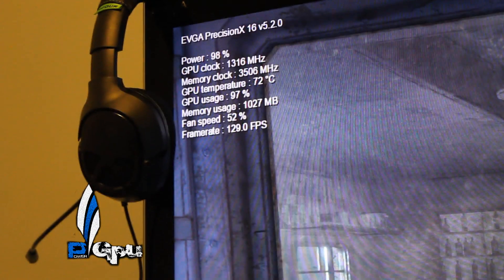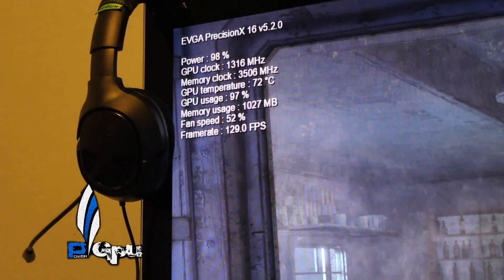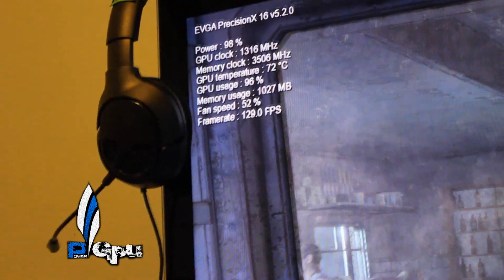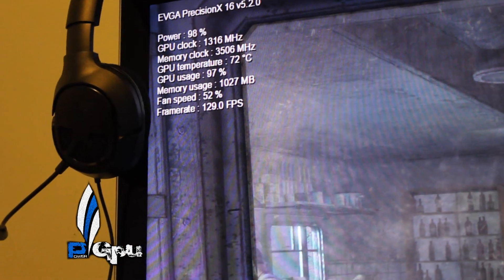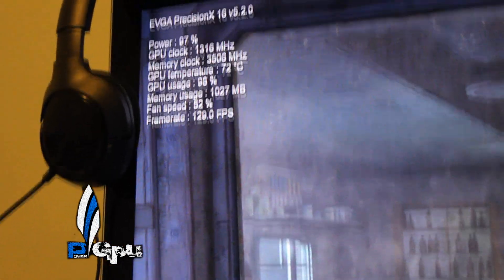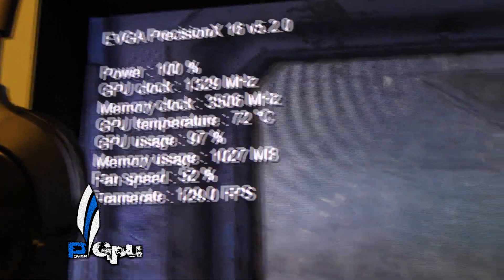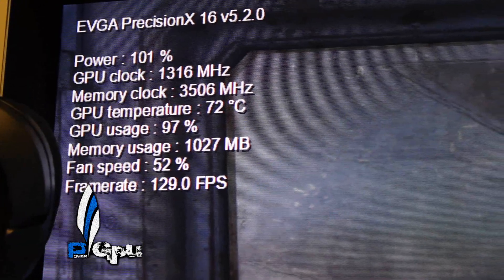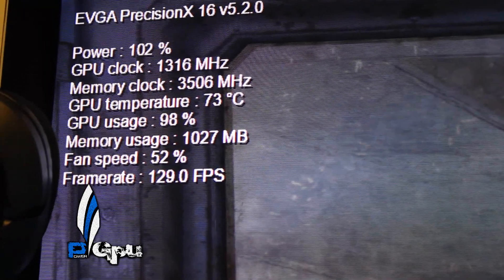I'm actually running a benchmark of Metro Last Light right now. As you can see, it's been running for about 35-40 minutes, just seeing what the temperature gets up to. This is on auto fan speed — I haven't adjusted it. You can tell right there that the core is at 1316, 1329 — that's what it fluctuates to.